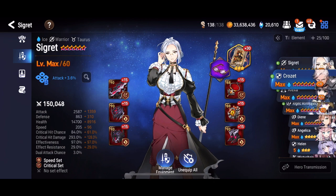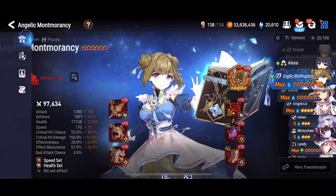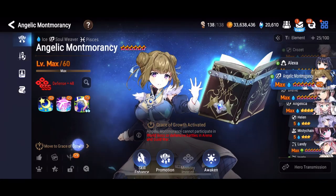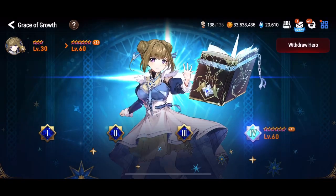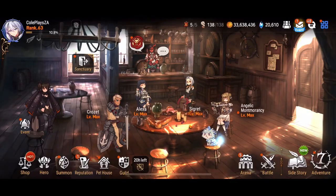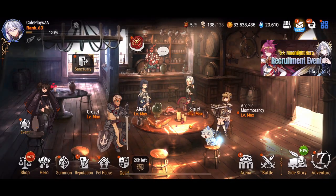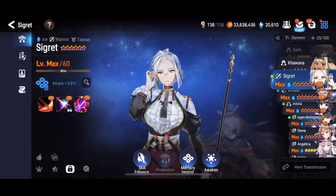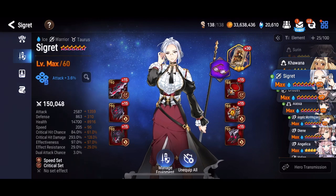The last unit and the one you're going to invest the most into is Sigrit. Just to cover Angel Momo's skills — we are going to be using Grace of Growth on her. This allows us to save on resources effectively and better use them for the other characters who we might need to go further on, especially Sigrit.